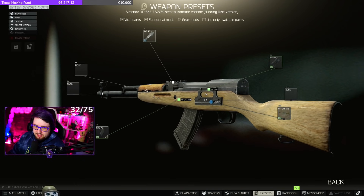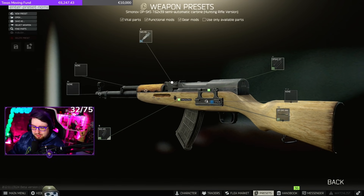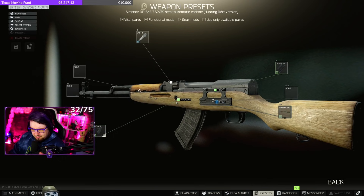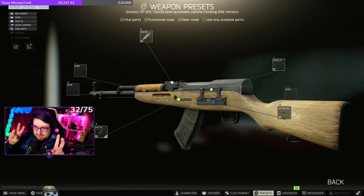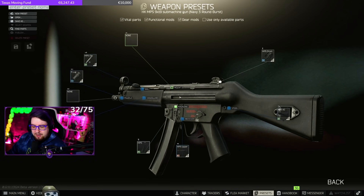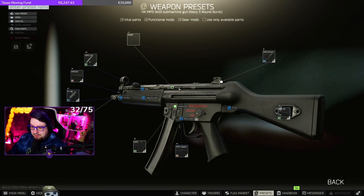SKS with 20-rounder - iron sights, or if you have a dovetail: cobra, OKP, or PSO. 10 out of 10 woods gun, 10 out of 10 honestly for both scenarios. The only place this gun kind of fails is CQB where you have to spam left-click if somebody gets right up in your face. But as an early game DMR substitute, absolutely fantastic - 10 out of 10 OP-SKS.